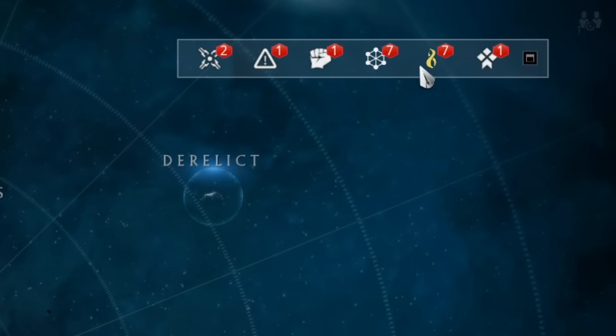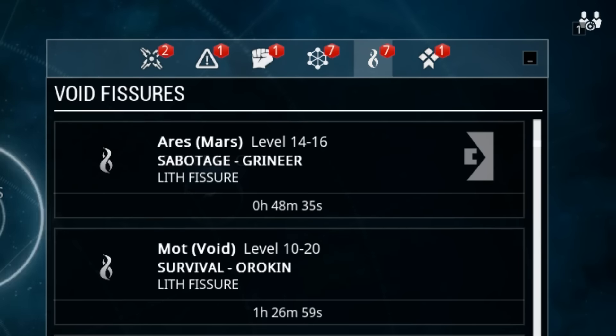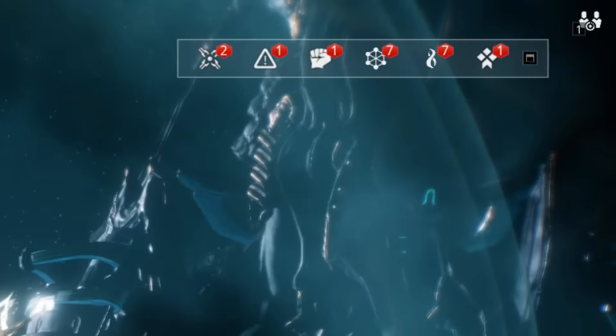These missions are accessed from the star map by clicking this drop-down menu and selecting the icon that looks like the marker from the Dead Space series. Before you can embark on a Void Fissure mission, though, there are a few things you'll need to do.